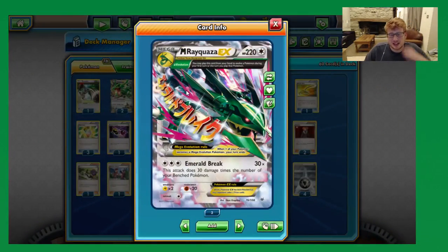Then we have the Mega. It does have the Ancient Trait Delta Evolution, so we can evolve into a Mega on the very first turn. If we're going first, we don't need to find Spirit Link — we can just end our turn by going Mega. And if we're going second, we're going to try and get an attack off on the very first turn of the game. Because even though his attack cost is three colourless, we have DCE in the deck and we have Mega Turbo, so with a big combo we will sometimes be able to get Turn 1 Emerald Break, which is why this deck is vying to be the pace setter of the format, just like Night March was.